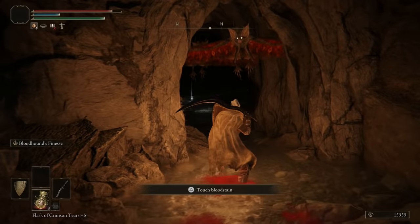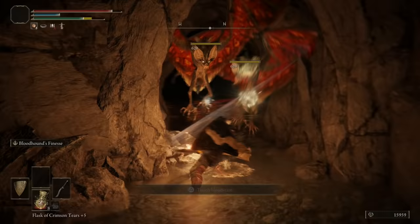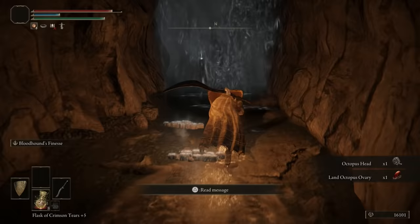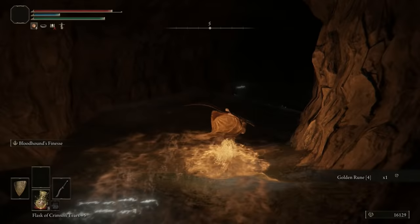Look at this place — it's crazy! Look at all these bloodstains, my god — I can see why. Just block and then strike — pretty easy. Pick up the item; probably a trap though. Nope, I guess not. Watch out, take them out. This is the wrong way again. Get the item and now we can go back.